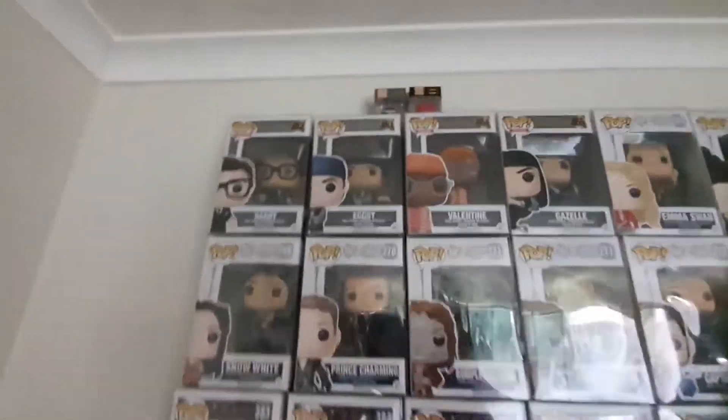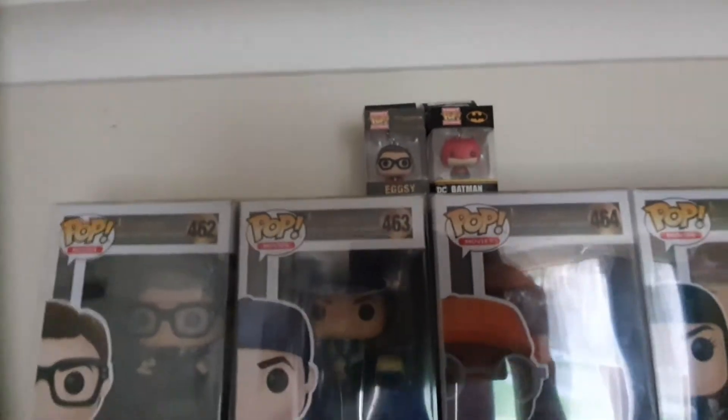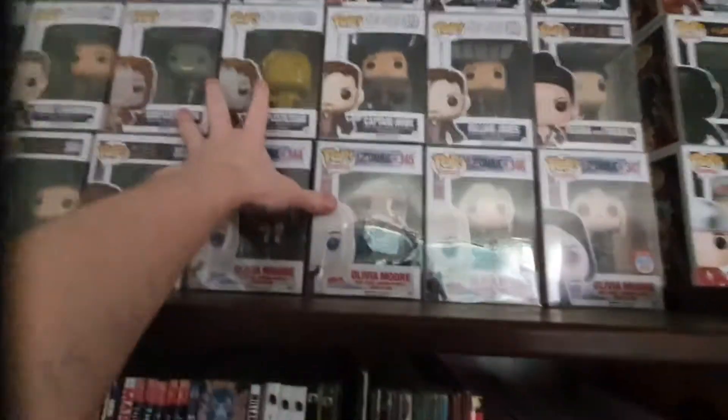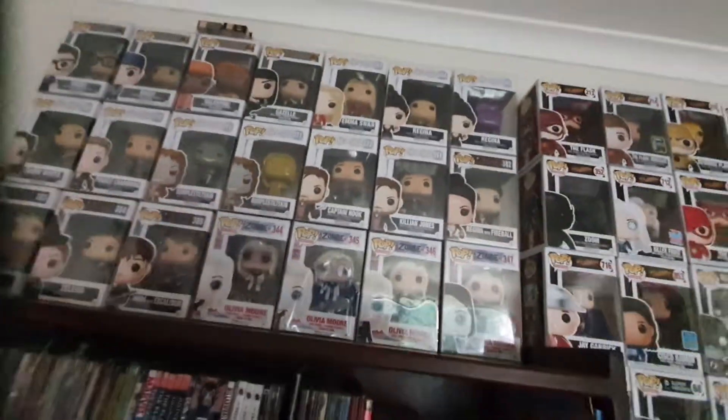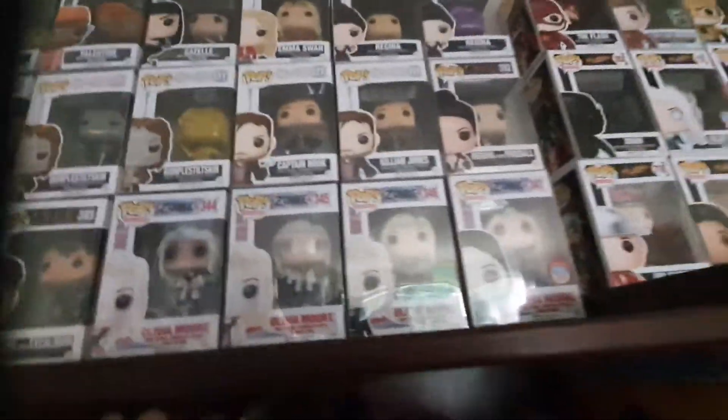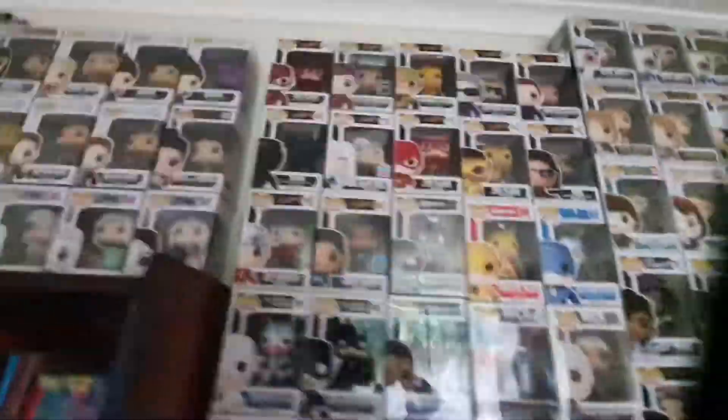I finished my Kingsman set — we have Harry and the little keyring of Eggsy from the Golden Circle. And I finally finished my Once Upon a Time set with the arrival of Gold Rumpel. This is the finished set, except for the $400 Regina which I can't afford, but hopefully when I'm an adult one day that will be added to the collection.